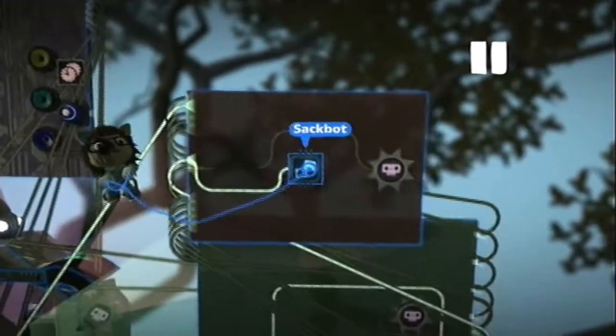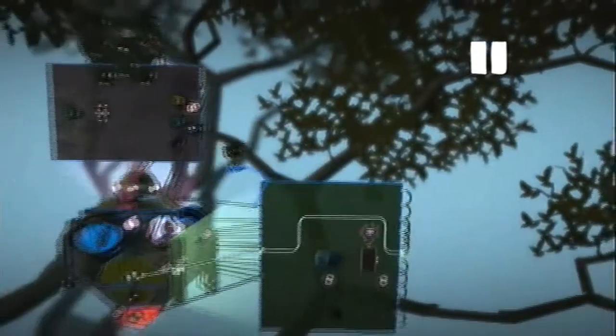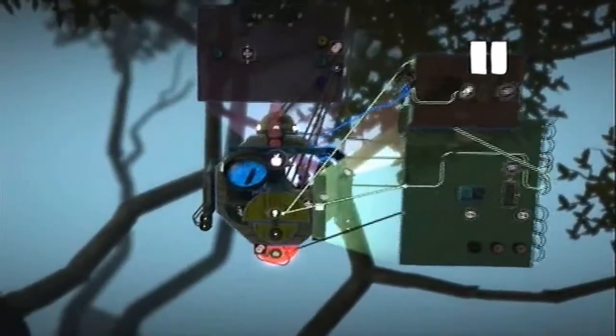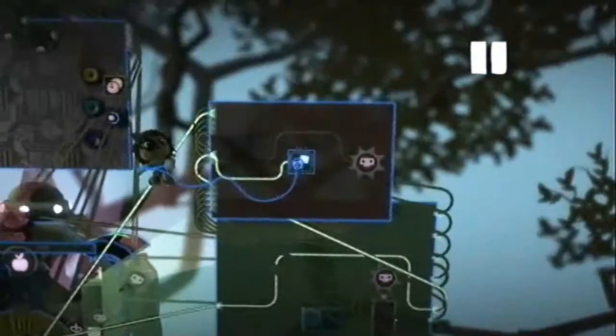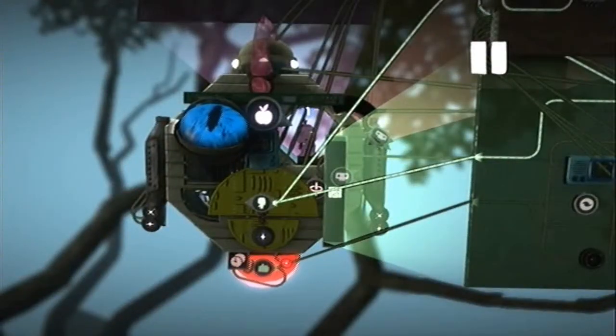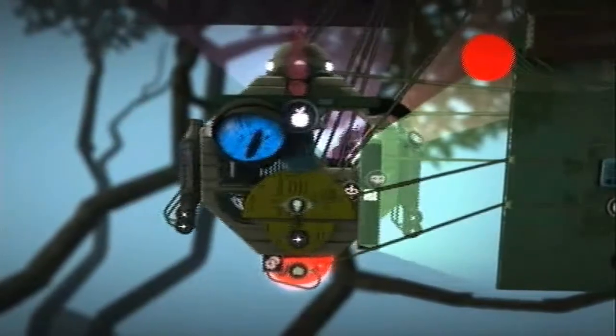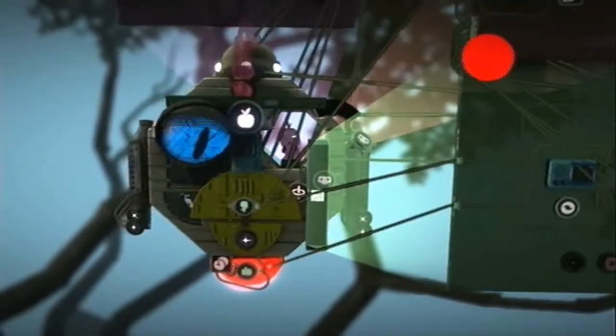So what we did: we just used the behaviour and recorded what we wanted the boss to do using acting. We made it go left and right — we only made it go left and right so we don't get anything confused.